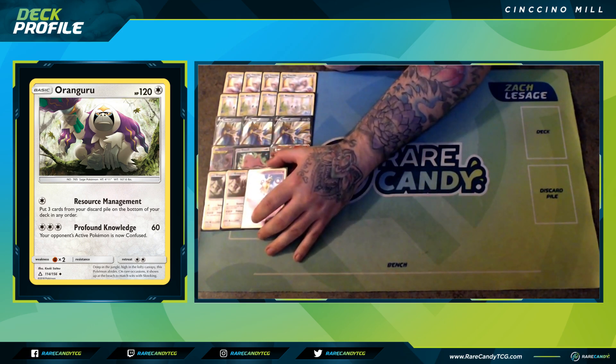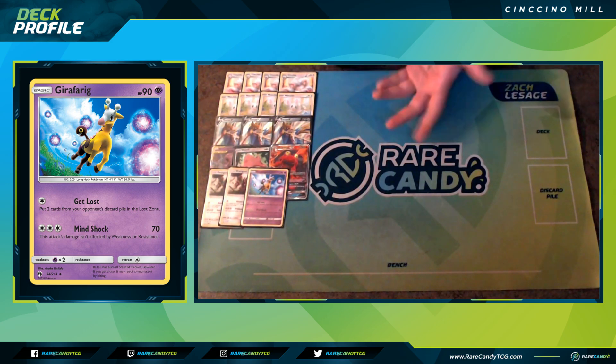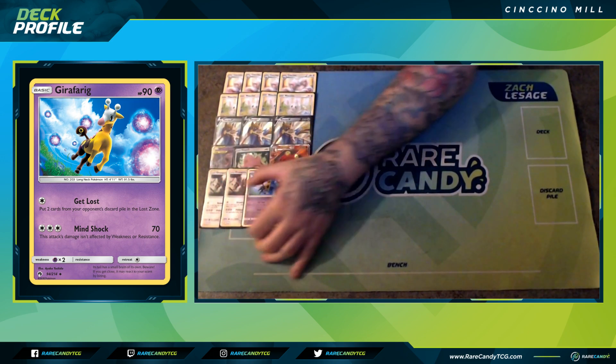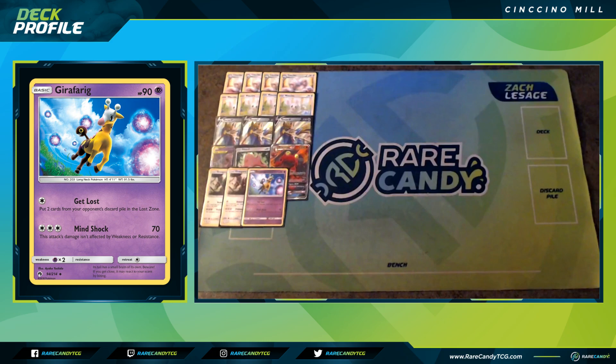We also have a kind of reverse Resource Management — a copy of Girafarig with Get Lost, which puts two cards from your opponent's discard pile into their Lost Zone. This is more of a mirror tech, but it's a good way to get around the Stinger GX combo our opponent can do. If we're playing against a Mewtwo & Mew GX deck, we can take away their resources. Against Malamar, we can take Giratinas or energies out of their discard.